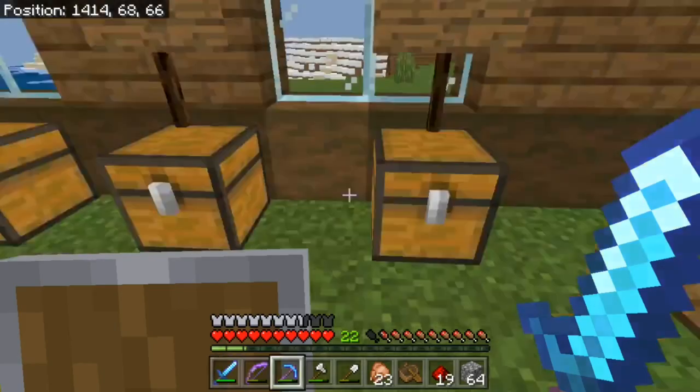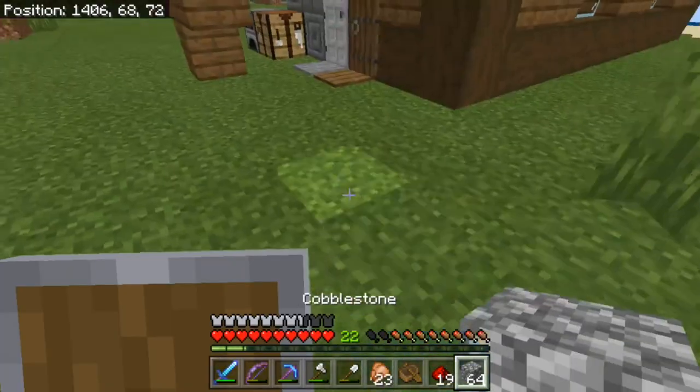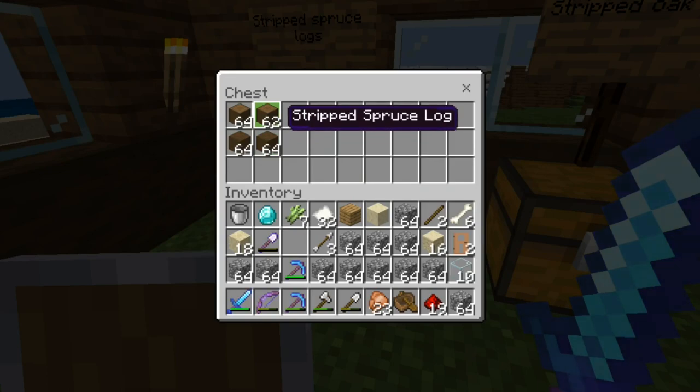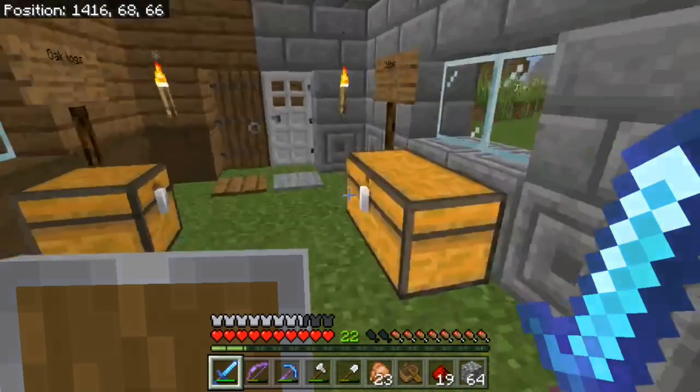Should we buy some wood while we're over here? We do need some. Because it's like an old-fashioned build, I want it to be quite dark. It's got stripped spruce logs over here — oh, it's two diamonds for a stack. Okay, I'll come back later.